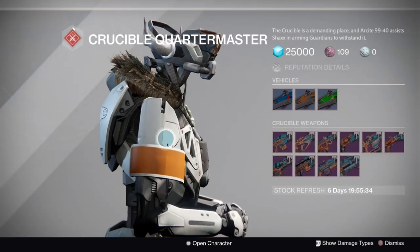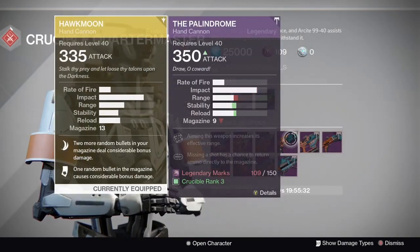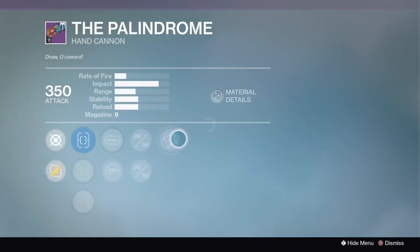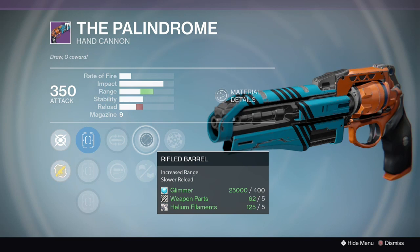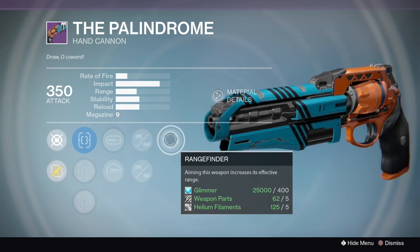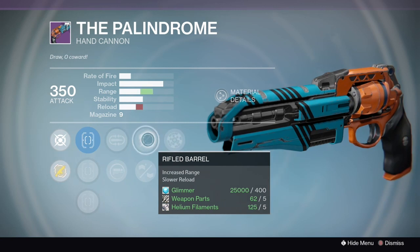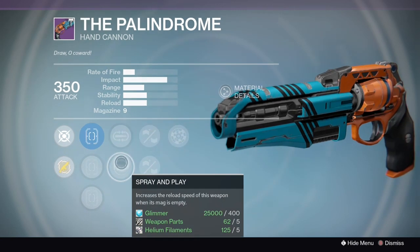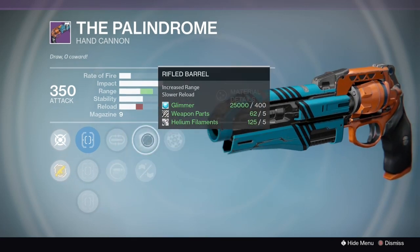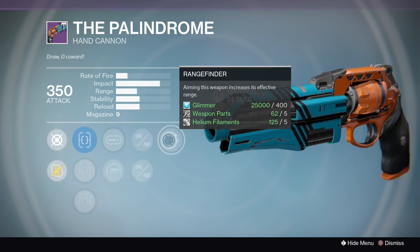Just to compare it to my Hawkman — it's got a little bit less base than the Hawkman, but when you factor in the rifled barrel and rangefinder on top of that, you're not going to find a hand cannon with any more range than this. Going over the first row, spray and play is a great first perk — it gets you that fast reload on an empty mag. This gun is going to be very good for the Crucible for you hand cannon guys.